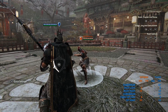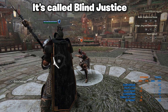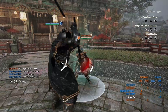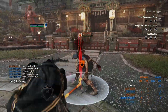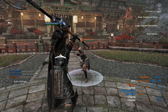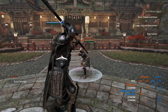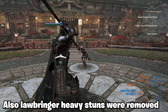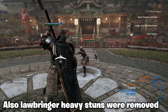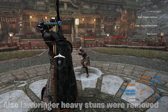There is one parry counter I did forget to mention — the unblockable top heavy parry counter. It's off of a light parry, so you can get the unblockable off of a light parry. It does a really good amount of damage — around 25 damage for that top heavy. That's pretty good.